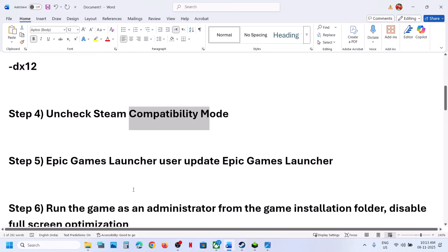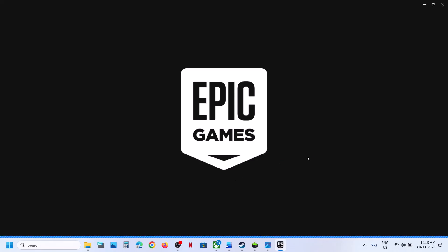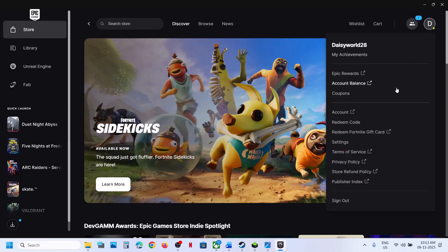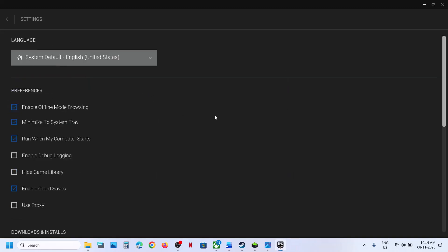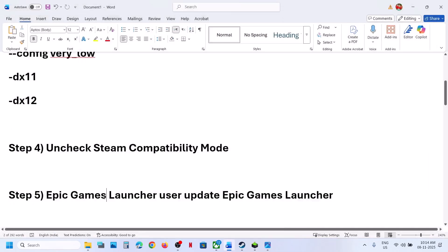The next step applies to the Epic Games Launcher. Update Epic Games Launcher. If you have the game on Epic Games Launcher, go to Epic Games Launcher settings. If you see an update option, update your Epic Games Launcher, then restart Epic Games Launcher and check. Go to settings, and if you see an install or update option, update it. Update your Epic Games Launcher, click yes to allow, and let the update complete, then check.